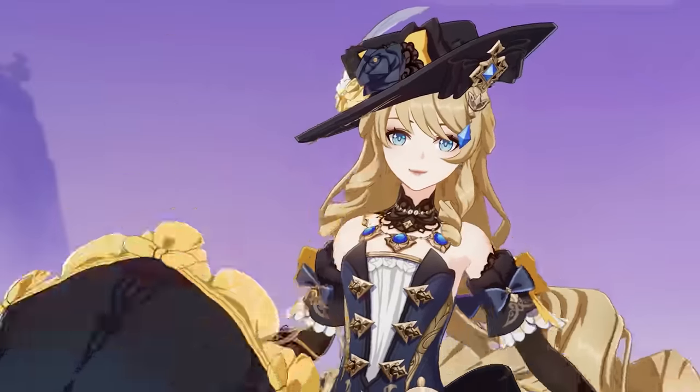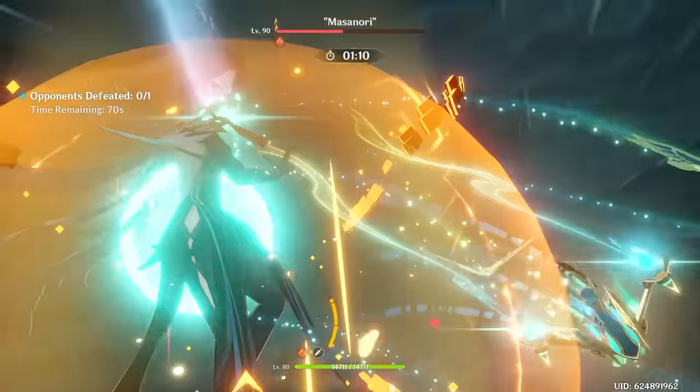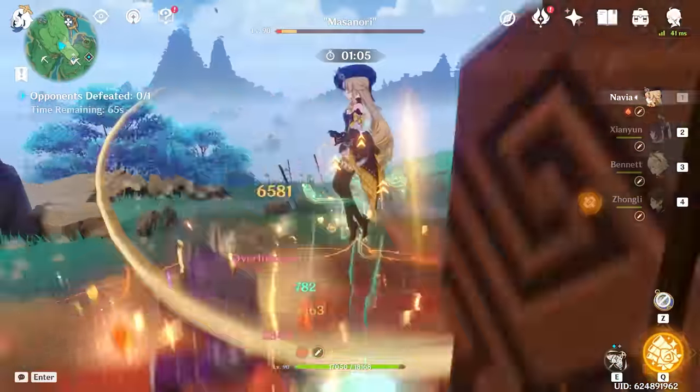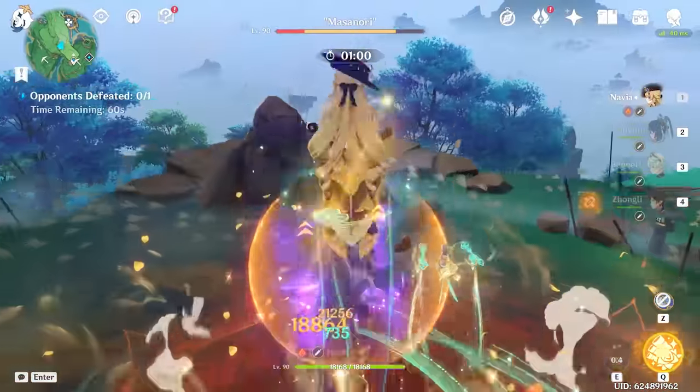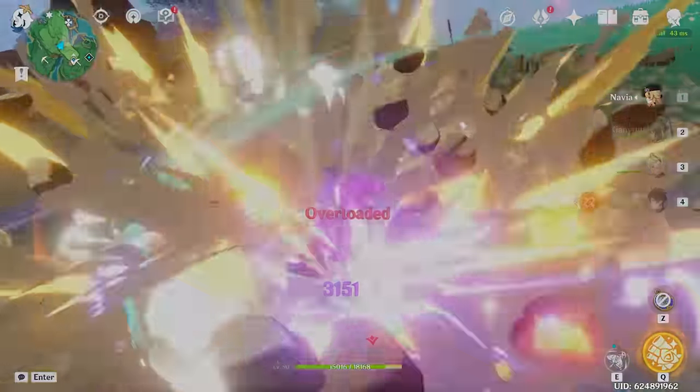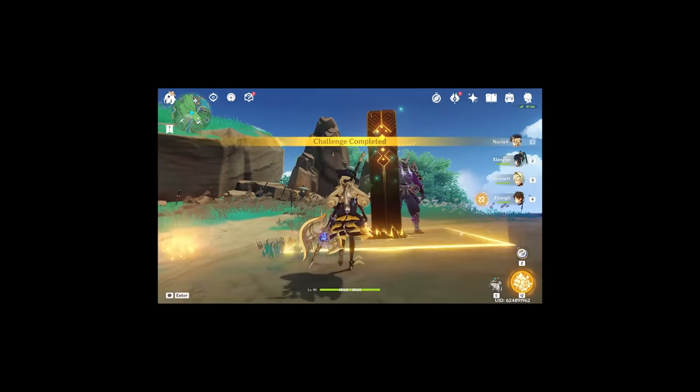Next character — we go Navia! We do this again. Boom! Put down this Physical, and boom! And boom! 57! Again! Was that 180? Oh! He's dead! What the heck is that?